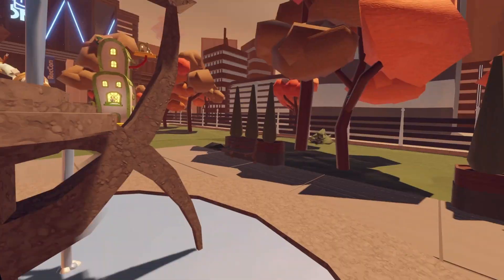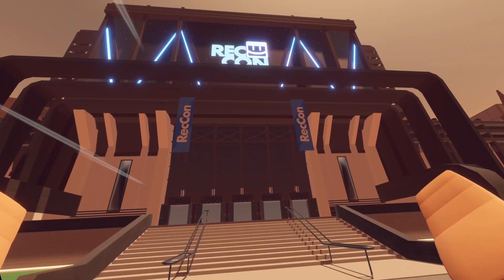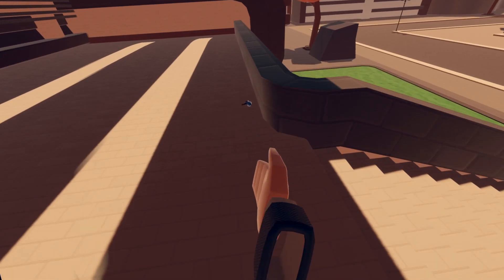Next up is the fountain — it's gonna be right here, and the next one is right next to it, gonna be right up there. Lastly, you want to go up here to retcon, turn right, go up these stairs, and it's gonna be right here.